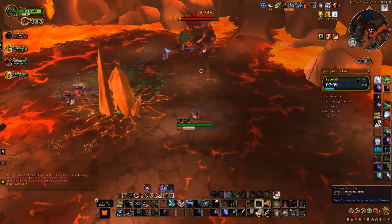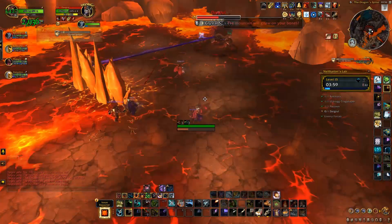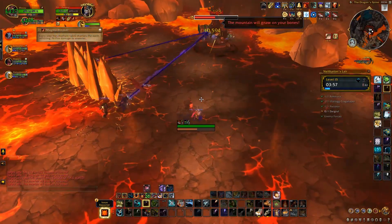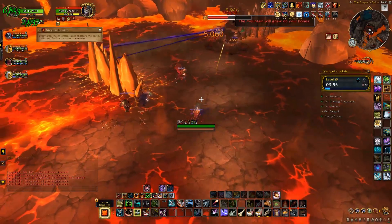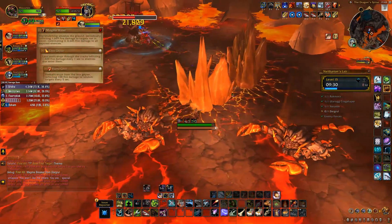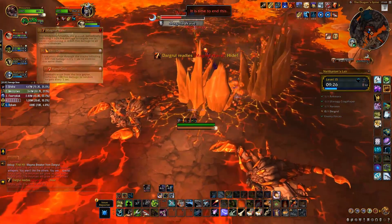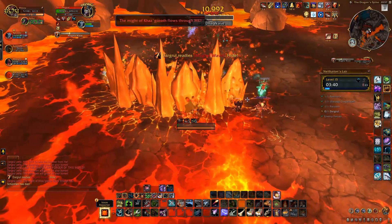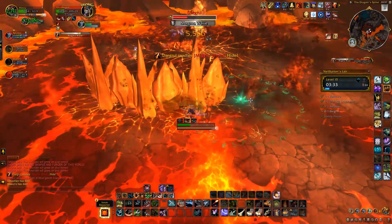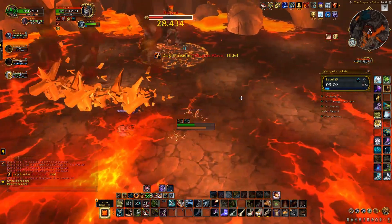And that's not all. After Landslide, you'll be hit by a second tankbuster called Molten Crash. Tanks, you should also know that you want to move the boss as little as possible — every time he moves, he does damage to the entire group with Magma Breaker. Lastly, at 100 energy the boss will deal a massive AoE. Move behind the Crystal Spikes before he reaches 100 energy to hide from this. When the cast finishes, he'll leave behind a large puddle of lava which will also start dealing AoE damage for the rest of the fight.